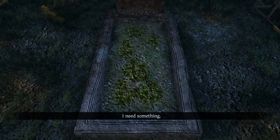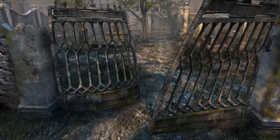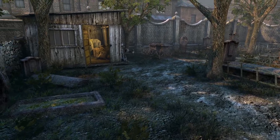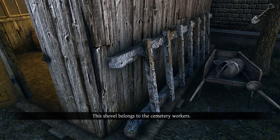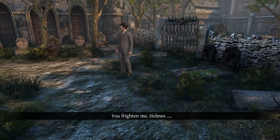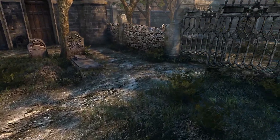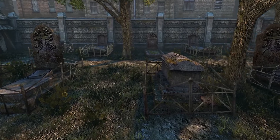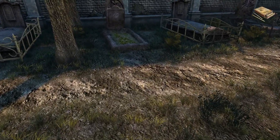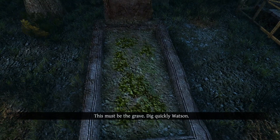We need the shovel. Well, actually I didn't know we would need it, but let's grab that. The shovel belongs to the cemetery workers. You frighten me, Holmes. Steady on, Watson — we're just robbing some graves. You can get an achievement for that: Grave Robber. Well, actually you don't — but you should. This must be the grave — dig quickly, Watson. A metal box! The lock on this box is rather sophisticated — this box comes from a bank. The criminals must have held onto it after a holdup.